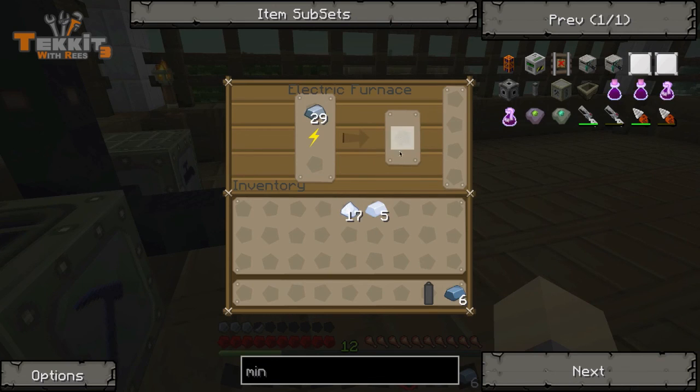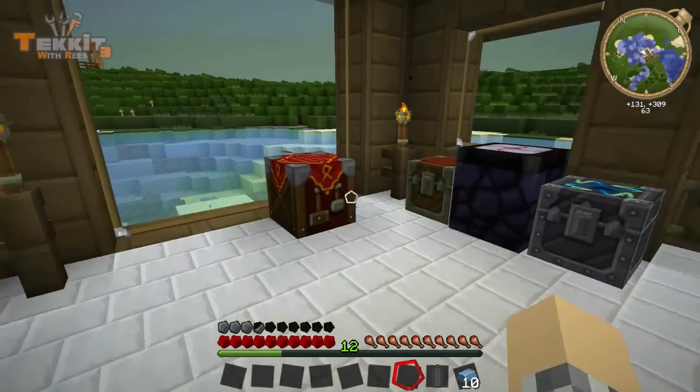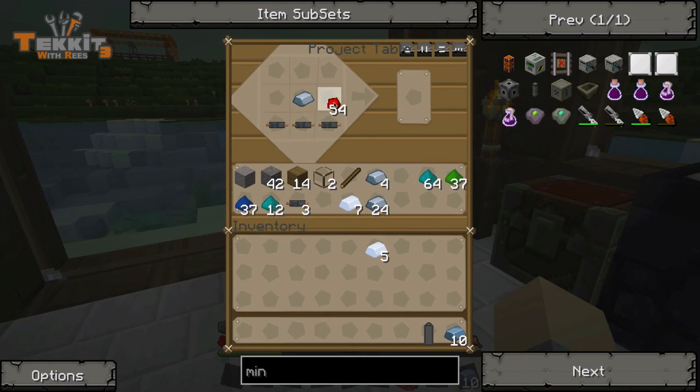We'll stop tin production as soon as this piece is done and go into some iron. Let's go ahead and make about 10 of these, and that should be plenty for now. I really need to build a second furnace — I think I might do that in an off episode. Put that there, a couple of redstone, and our wires.